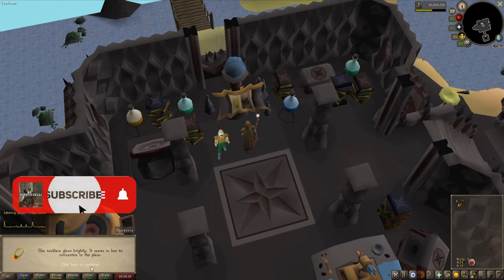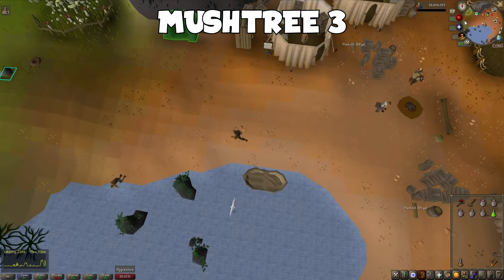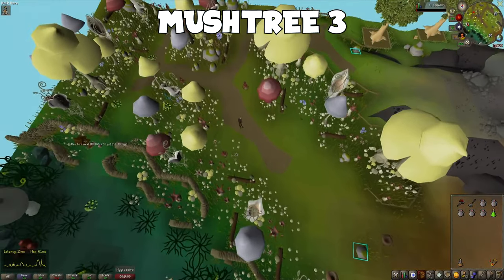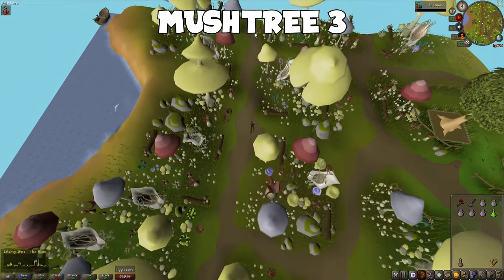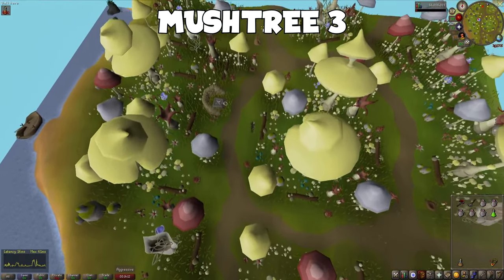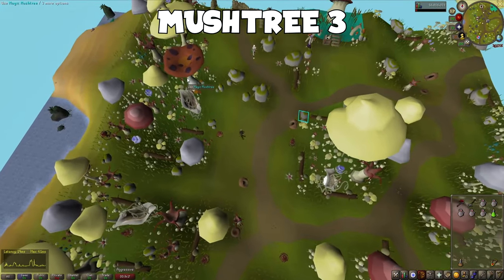And now for the third Mush Tree. Starting from the camp, head west towards the mushroom forest. Once we're north of the swamp, head north and look for the transportation sign on the mini-map. Although there are a lot of mushrooms in this forest, the Mush Tree is pretty hard to miss. Click on it and activate it.